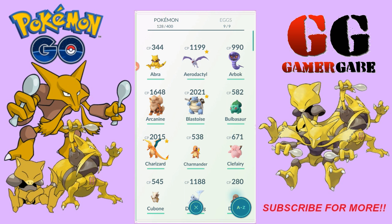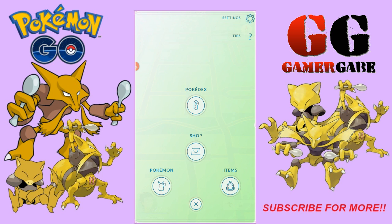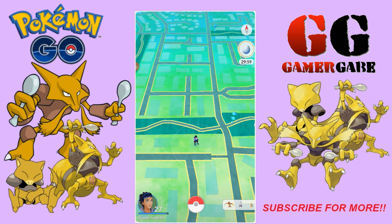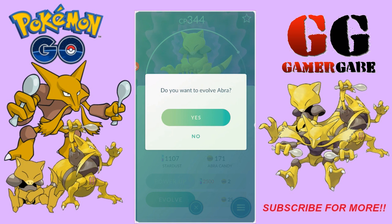So this is going to be the one we're going to use — right there, the 344. Nothing around my house — well, what's new. Let's pop a lucky egg for this, why not? Abra is about to become Kadabra.